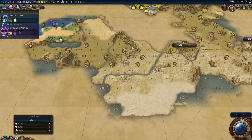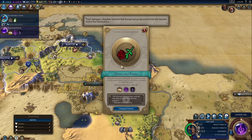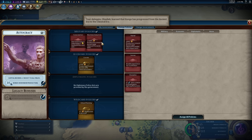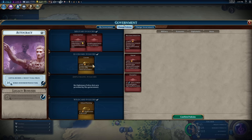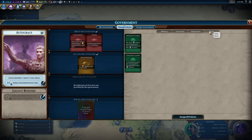All right, we have Drama and Poetry. Here comes Sean Bean: 'All the world's a stage, and all the men and women merely players.' So for military, we don't want the naval one because we're not making ships. Double recon experience — we're about to go get a goody hut. Move urban planning up there because I want to use a wild card policy here and actually grab prophet points so we can one day found a religion.